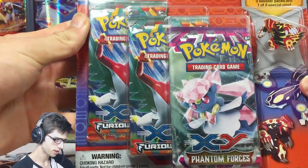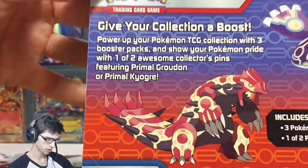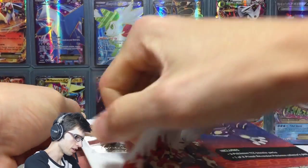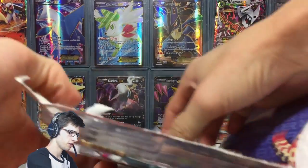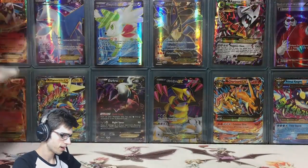As you can see by the featured booster packs, we've got two Furious Fists and a Phantom Forces one. The pin looks pretty sweet. As I chat, I'll just crack into this and deal with all this white cardboard that is always really annoying to get off — but there we go, one pack, another pack, the pin, and the other pack.